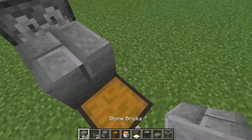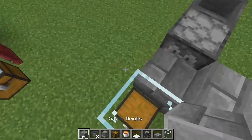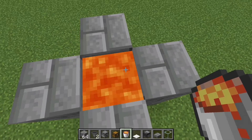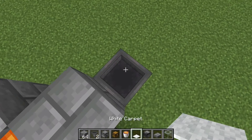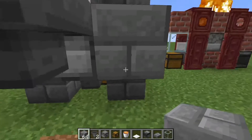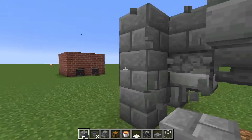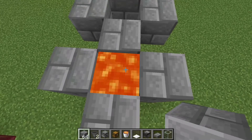Place a slab on top here, place your glass on top of your chest, then build up around the edges like this. Make sure to shift when you place the one on top of the observer on the dispenser. Then place your lava here, and on top of this place your white carpet. Then surround that like so.